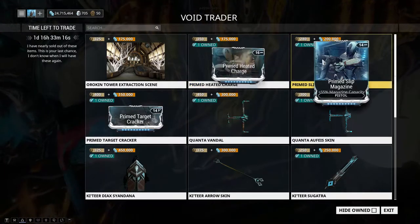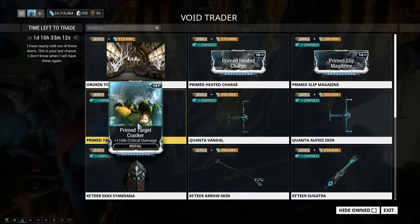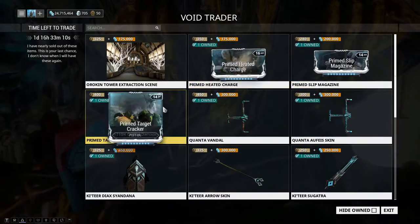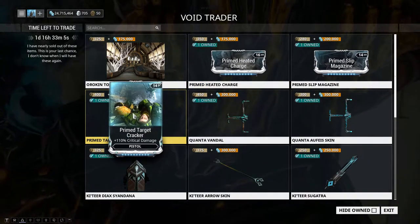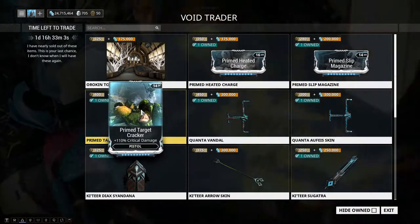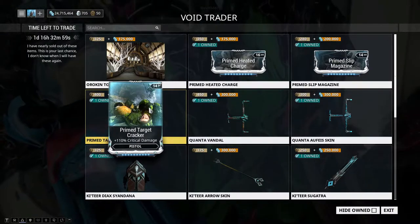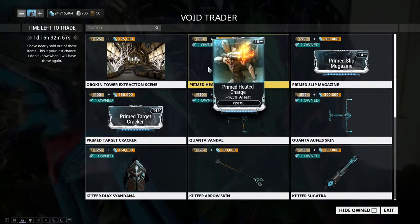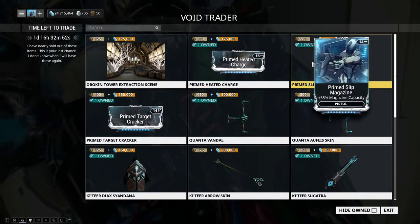Moving on, we have Prime Heated Charge, Prime Magazine Warp, and Prime Target Cracker — these are the prime mods for your secondary. Out of these three, I would recommend getting Prime Target Cracker first, just because I'm more of a crit kind of guy. Then Prime Heated Charge for all your elemental combinations.